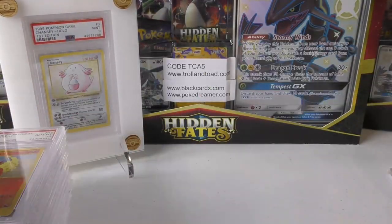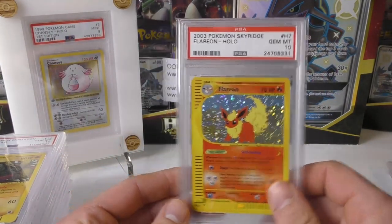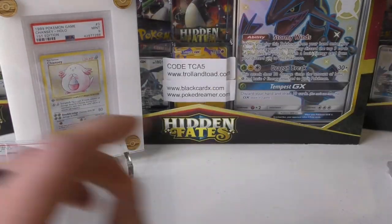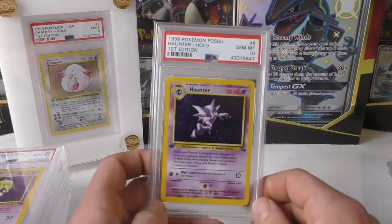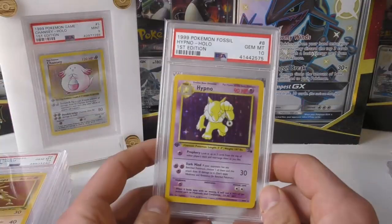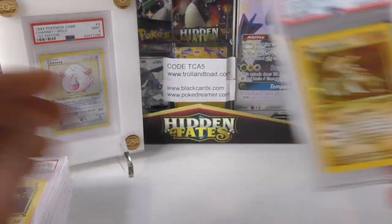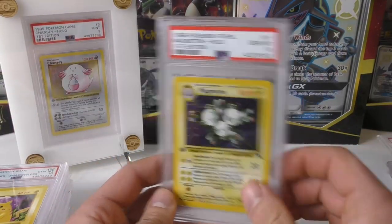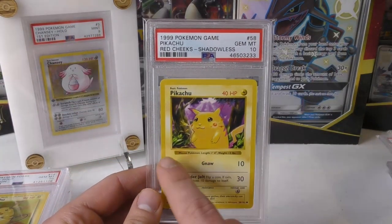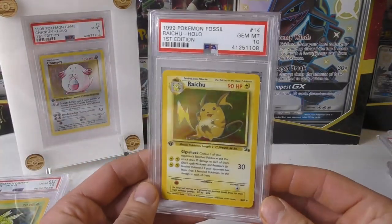You have Ditto from Fossil, Flareon from Sky Ridge — people love the Sky Ridge holos — Golem from Expedition. Think about how much you'd pay for just one of these packs, and now you're pulling a holo that's already been graded. You have Haunter First Edition also from Fossil, another Fossil Hypno, Plenty from Fossil, Kabutops, Magneton, and then a Red Cheeks Pikachu — the Shadowless Unlimited version, so it's not First Edition, but still very highly desired by a lot of people.